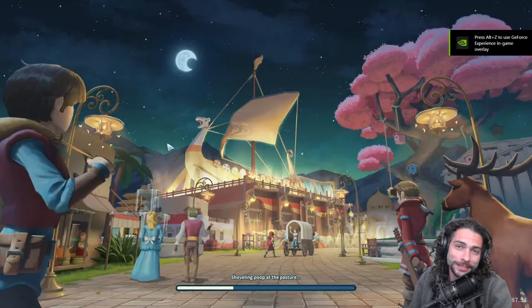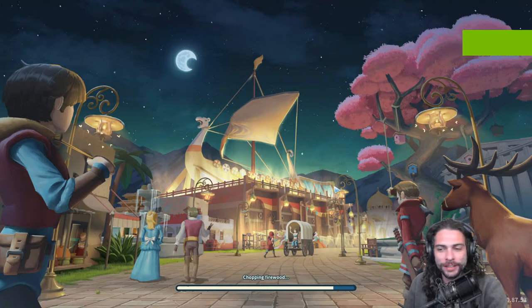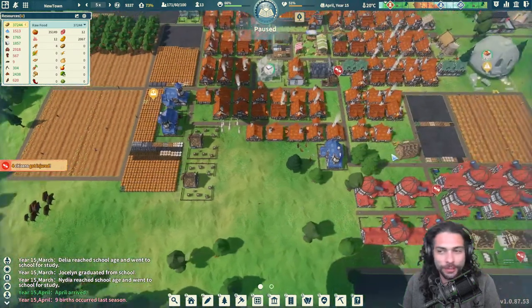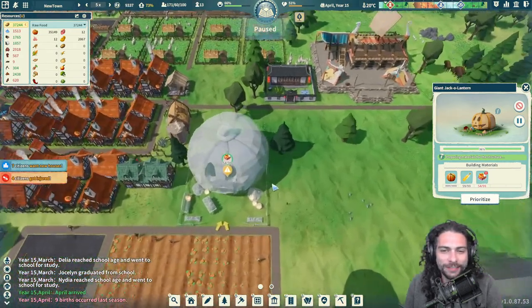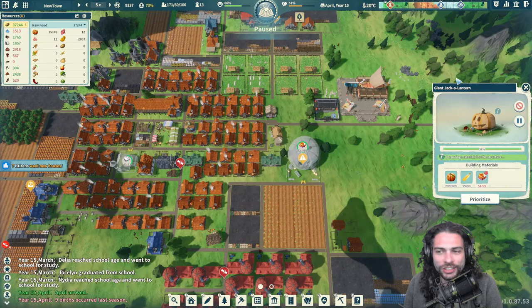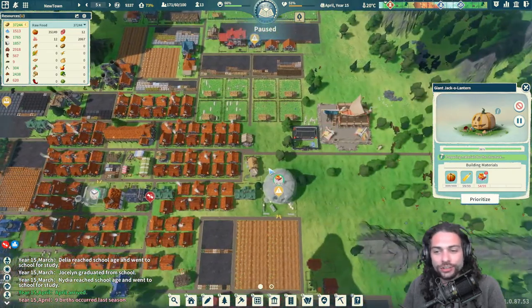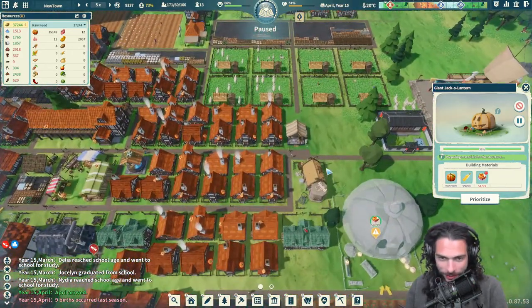We're just going to hit continue to go back to what we were playing the other night. We're continuing this Halloween event while it's still going. We are really close to finishing up our jack-o'-lantern structure — we're at 54 out of 99, essentially halfway there on the pumpkin treats. It's going to provide a huge stress relief bonus every five years for our citizens and I'm really interested to see what it looks like.